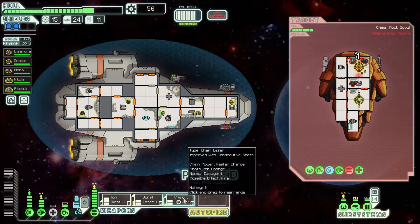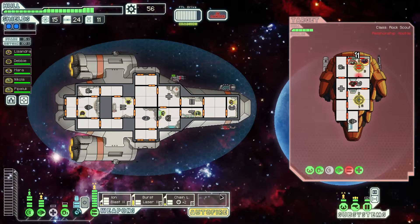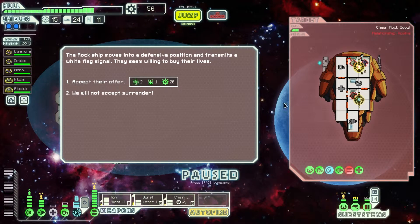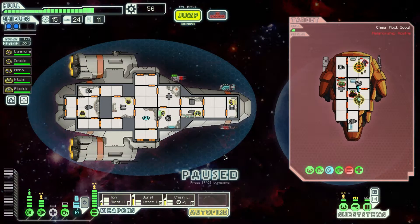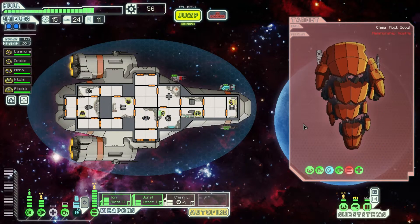Do I want to fire anywhere else? I might want to fire on the shields, I guess. Let's see — everyone's going in there, actually. So let's go like this. I shouldn't have left them all in the same place. We will not accept surrender. Let's go like this — they're going to the medical bay, I forgot they had a medical bay.